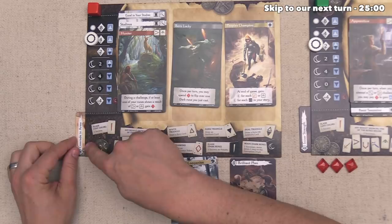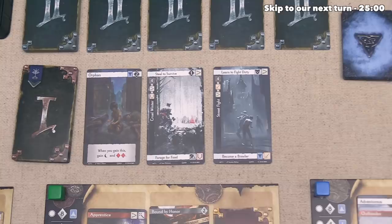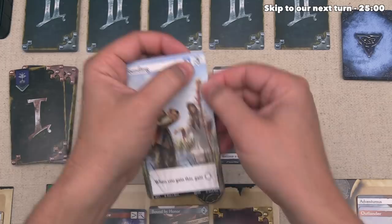We are done with our actions, finishing our turn by drawing another Act 1 card — a trait called Foundling. It says you gain one hero card and three Triumph points at the end of the game, and when you gain this you also go up once on your Corruption Track. We add this right over here, and now the green player can go.